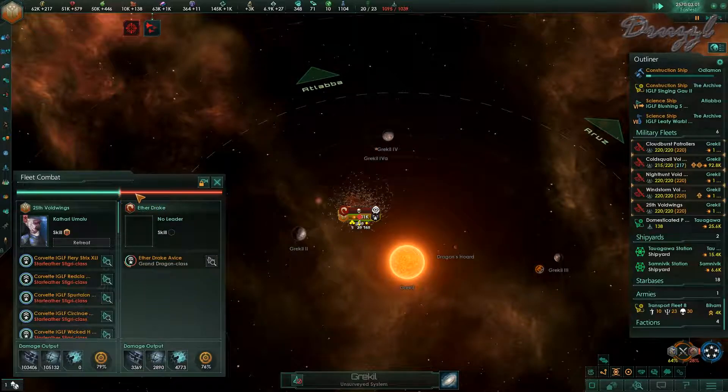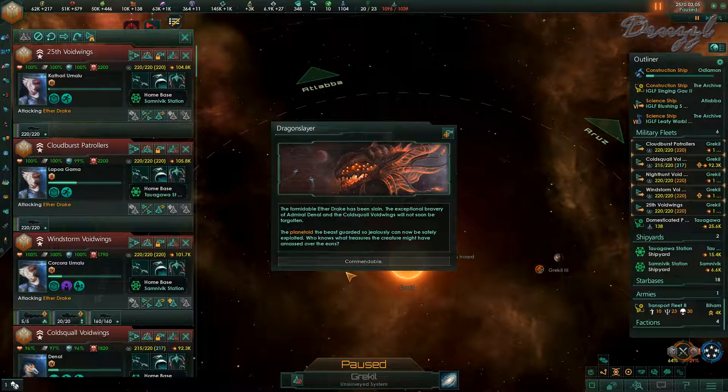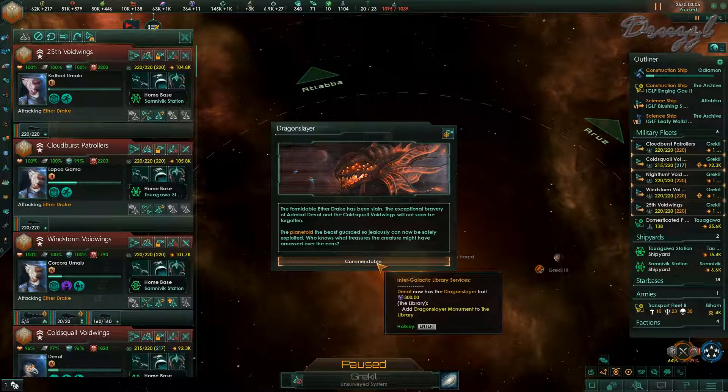We are winning - I love how this isn't moving at all. It's because it doesn't know - look at our hull points. Bye-bye! Goodbye Mr. Ether Drake. The formidable Ether Drake has been slain. Exceptional bravery of Admiral Danal and the Void Wings will not soon be forgotten. The planetoid the beast guarded can now be safely exploited. Admiral Danal now has the Dragon Slayer trait.